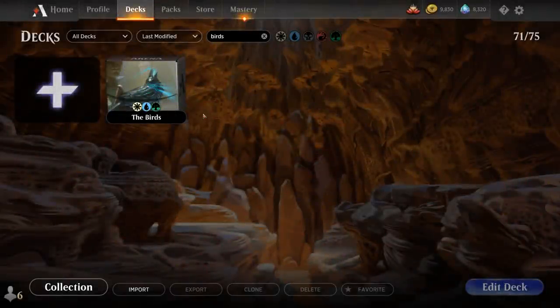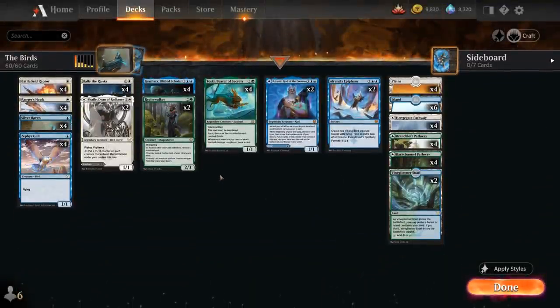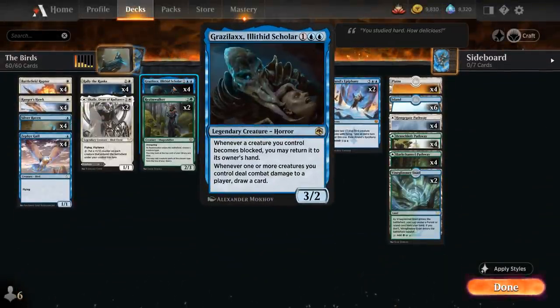Hello and welcome to another Standard Games video. For today's deck, my patrons voted that I should build a deck around Graselax, Illithid's Collar from Forgotten Realms — the 3-mana 3/2 legendary creature Horror, saying whenever a creature we control becomes blocked,